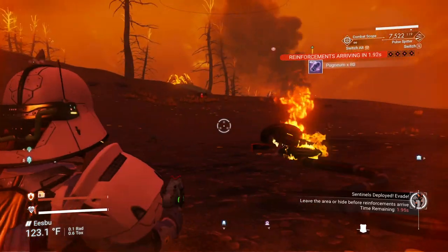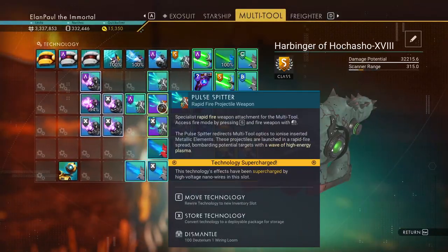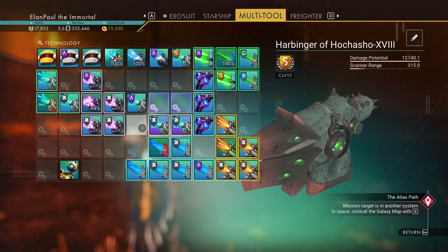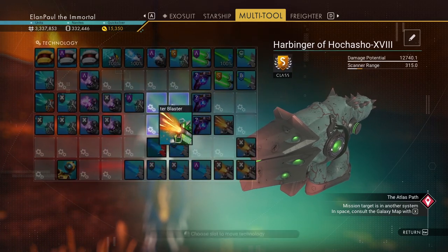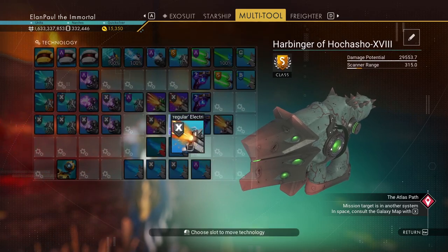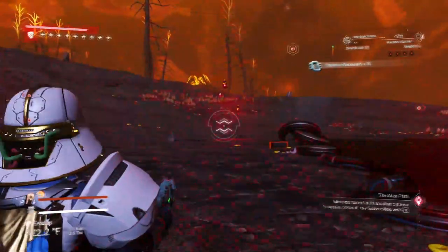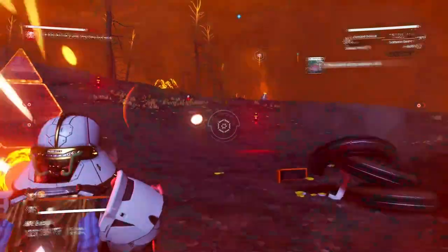Reinforcements arriving soon. Should we move over to the scatter blaster? I kinda want to leave the bolt caster to last, so let's do the scatter blaster next. They're gonna be getting upset with me — that's alright. Move you out of the way too. 47,490 — there we go. Scatter blaster.